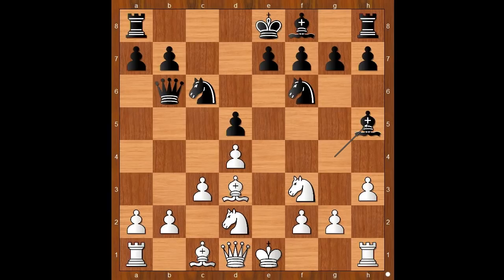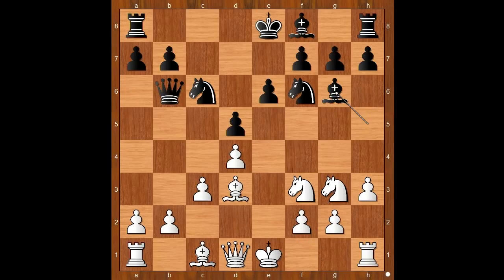h3, bishop to h5, knight to f1 intending knight to g3, e6, knight to g3 attacking the bishop, bishop to g6. Schottländer castled kingside. Bishop to d6, threatening bishop takes knight maybe. At this stage, Schottländer, playing with the white pieces, was mad at himself for not being able to punish his opponent for playing such a poor opening.